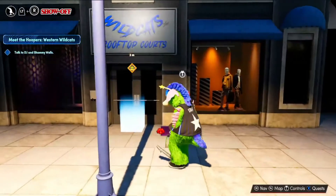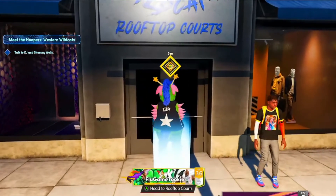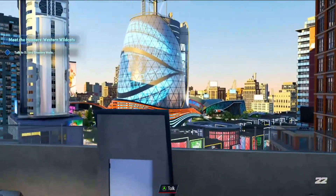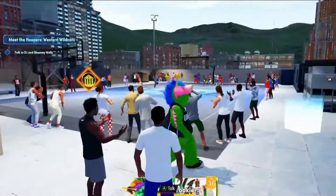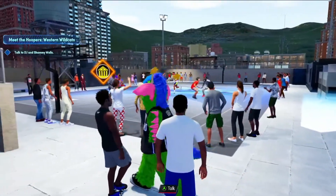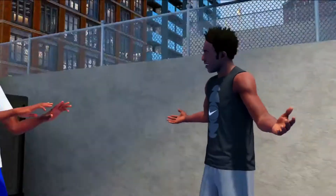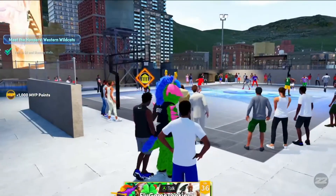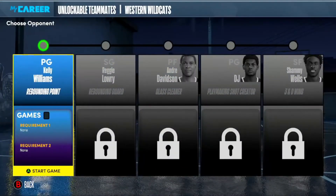Once y'all get to y'all's destination — whatever affiliation hoops y'all went to — it should look like this. It should say rooftop courts. I'm at the Wildcats one, so we're just going to enter this Wildcats rooftop. This is what it looks like. Now you're going to talk to the dude you see up at the rooftop court, and it's going to either ask you to play the games or whatever. Talk to him, and another dude's going to come out. Now it should say start games — some hoop or slam courts, rooftop games — they have requirements to even be able to complete the challenge.